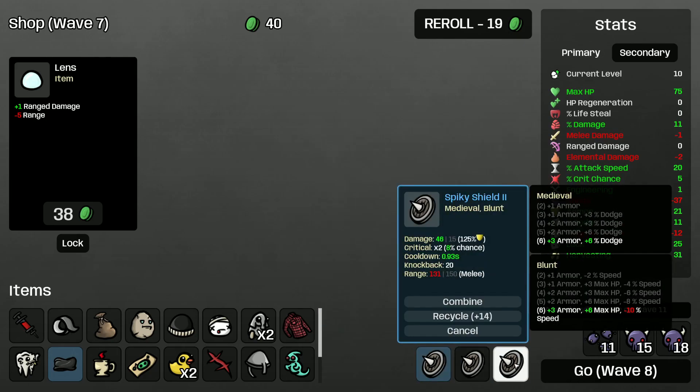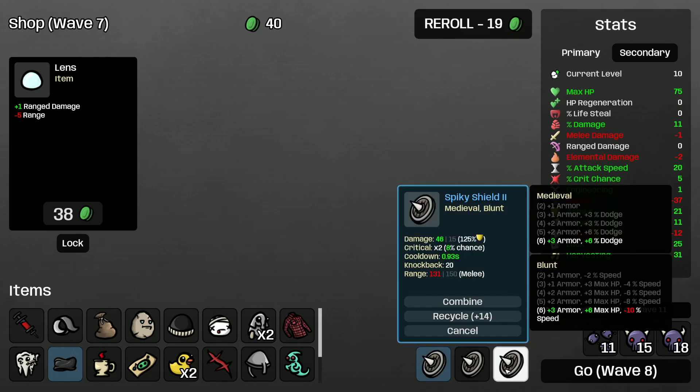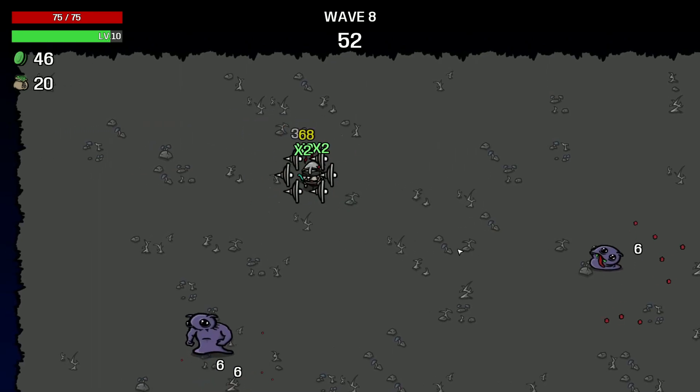What's the upgrade on the Spiky Shield? Tier 2 gives you — it has better scaling. So we definitely want to upgrade the weapon. Wave 8.